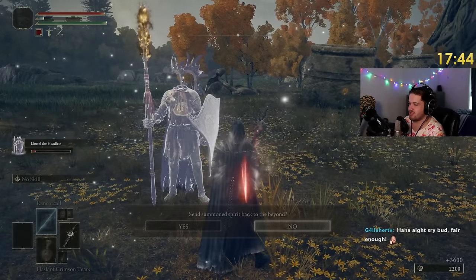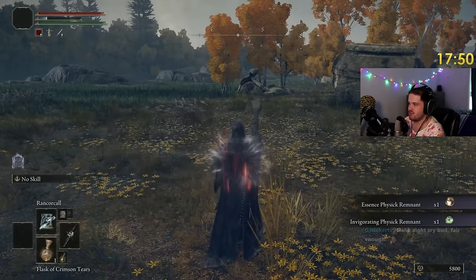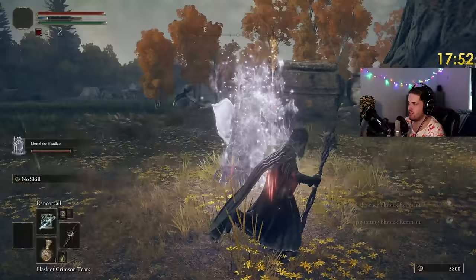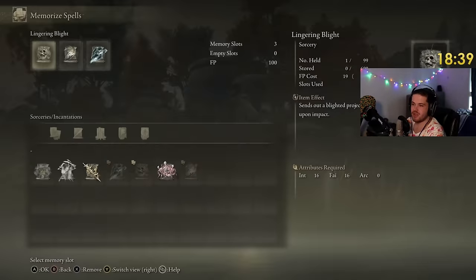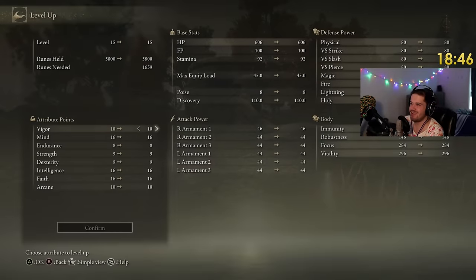There we go. If I send you back and then summon you again, you just have full HP. Let's go grab some Memory Stones so we can actually start using some of these spells — they're so cool.